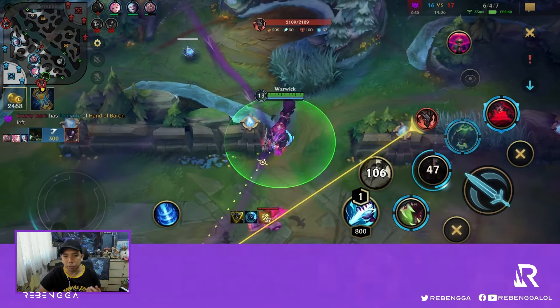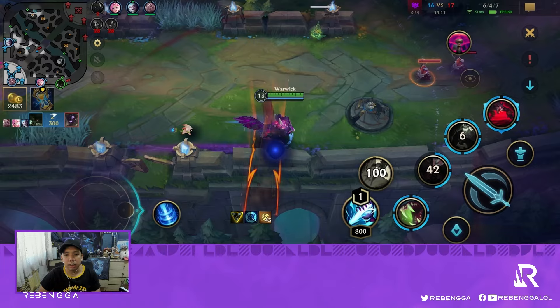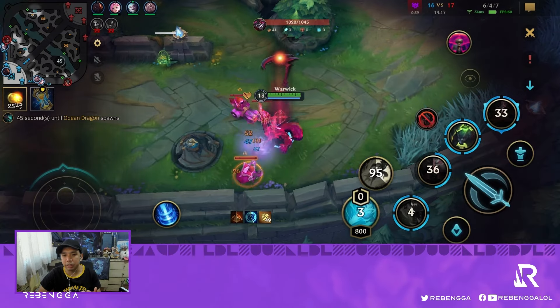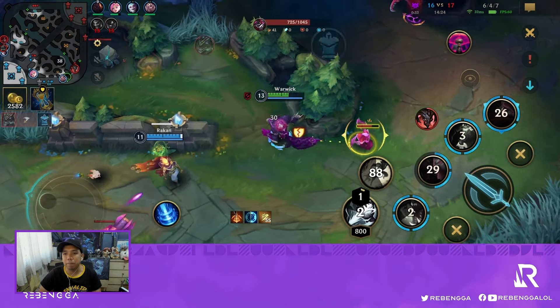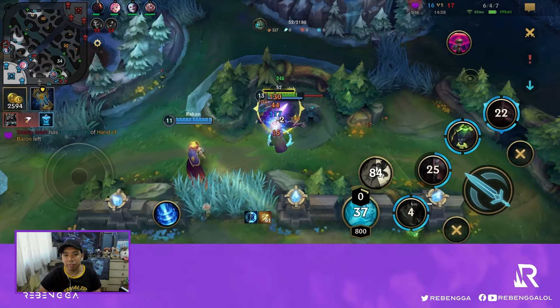Kayn is split-pushing bot lane and I know I win the 1v1. We see his 3rd skill circle — that's where he's going to pop out. We use our ultimate to chase and look at the damage — it puts him to three-quarters HP. He has his own ulti to get HP back, and the only problem with not being able to take down Kayn is that I don't have anti-heal.